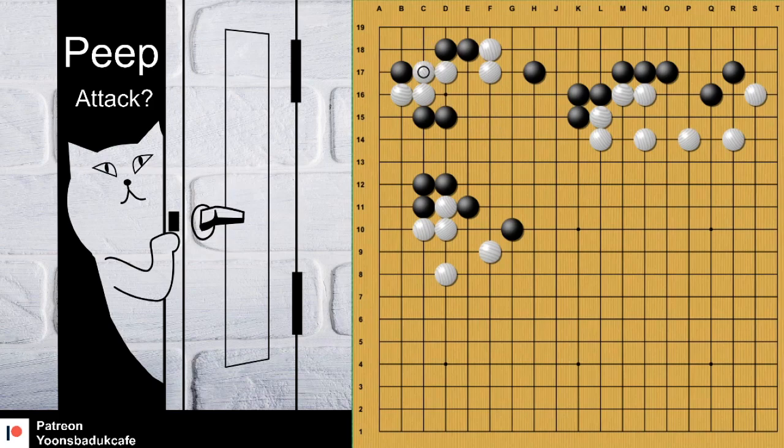But now black can prepare something. Here — push. And then the important move: Atari here. That's a really good move. What does it mean? If white captures, there is cool Aji. So you play there, capture, and there is a cross-threat, and capture. Now, if white connects, then cut. So there is Ko fighting.